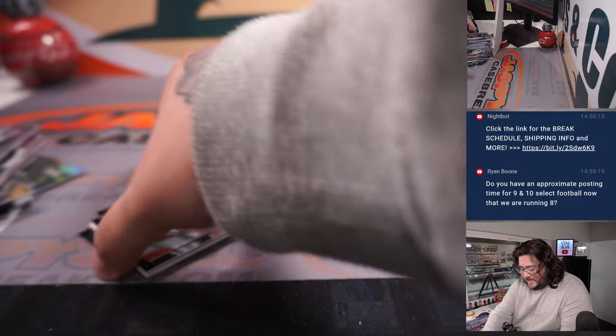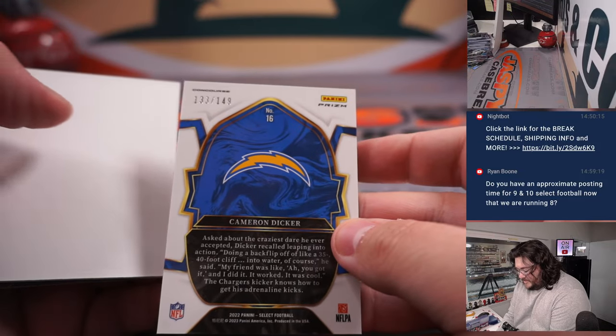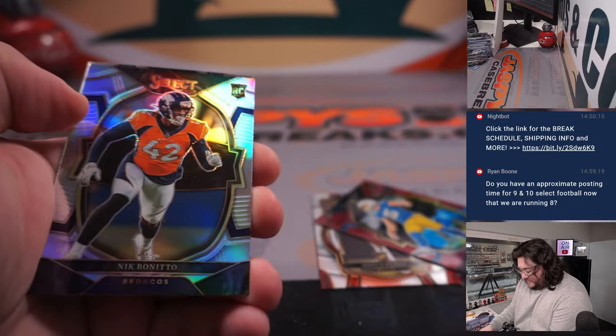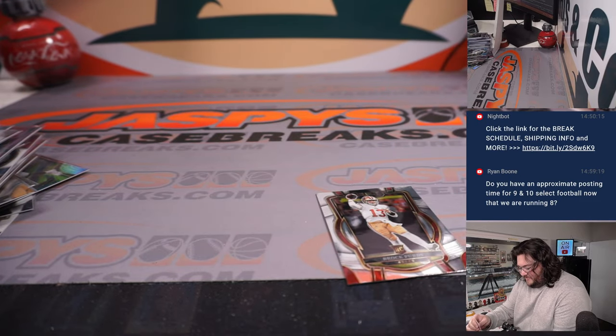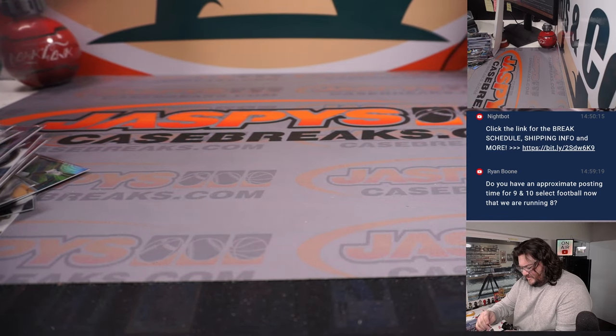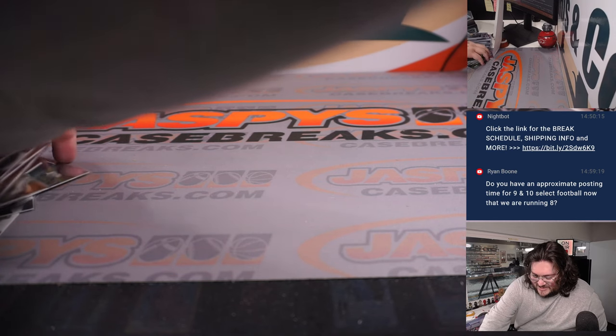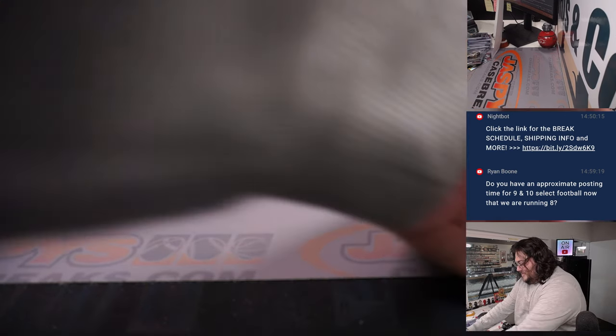Nice way to end it. Brock Purdy base as well. Dicker the Kicker — out of 149 for the Chargers. Some nice stuff along this one, but no case hit, no XRCs. That means PYT 7, which is the other half of this case, is looking a little juicy right now.